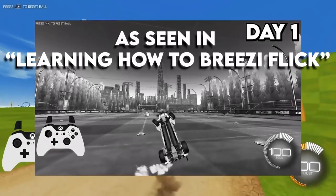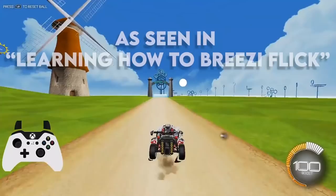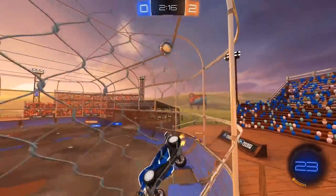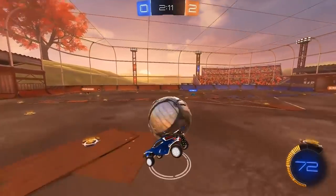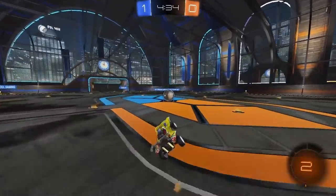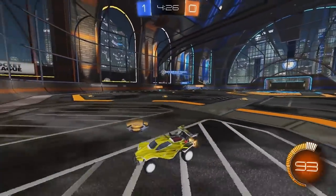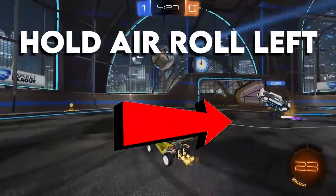That more efficient way stems from taking advantage of tornado spinning — a mechanic that's unique to people using directional air roll. Since I use air roll left, I'm going to be giving all these tips from that point of view, but if you're someone who uses air roll right, just flip everything I say to get the same results. The tornado spin is a pretty simple mechanic: all it comes down to is air rolling one way while you pivot your car using the joystick the opposite way. Since I use air roll left, all I have to do is hold X — my air roll left button — and push my joystick the opposite direction over to the right.